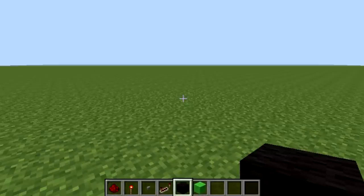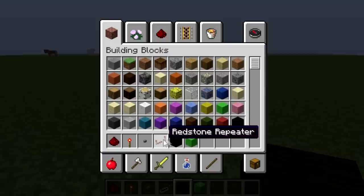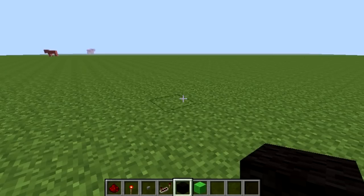Hello guys and welcome to my tutorial on how to make a working TV in Minecraft 1.7.5. To do this you're going to need these things: some redstone, a redstone torch, a button, a redstone repeater, black wool and lime wool.